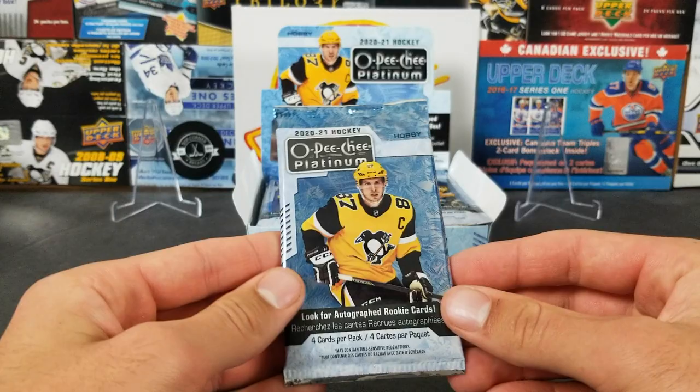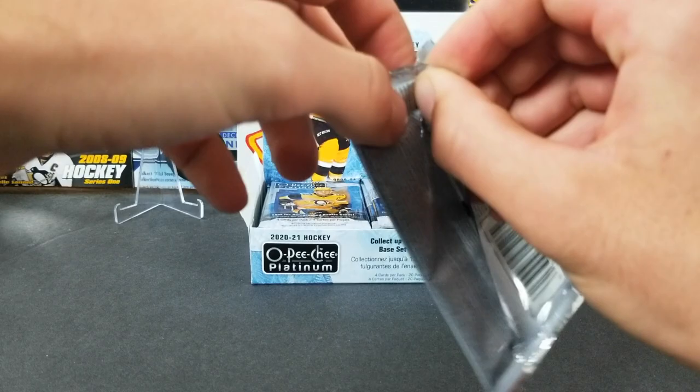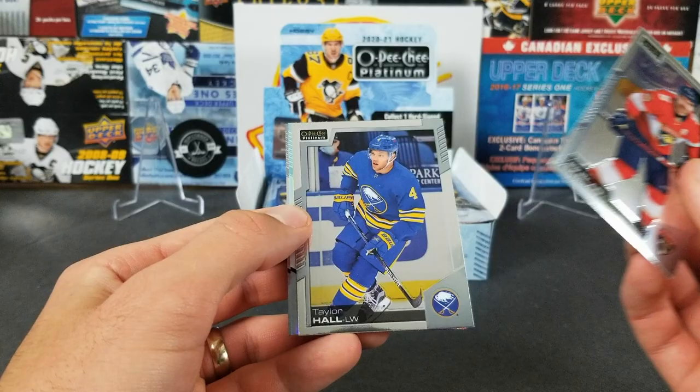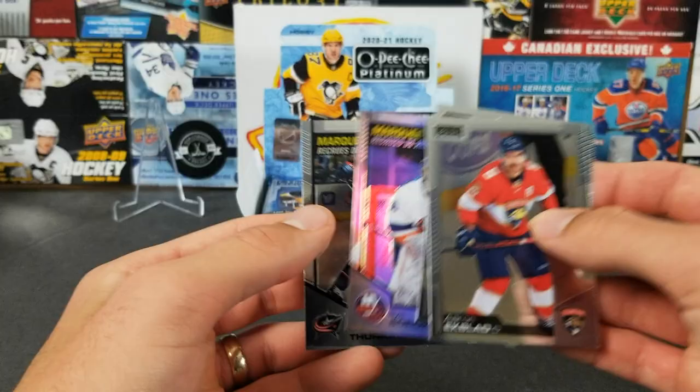That was our first box — now let's do box two. Box two, pack one. Hoping for a better auto this time and some more nice numbered cards. I've definitely warmed up to Platinum — liking it a lot more. Aaron Ekblad, Taylor Hall, and we've got a rainbow marquee rookie of Ilya Sorokin — that's not bad. And Calvin Turkoff.